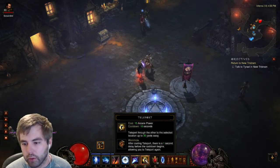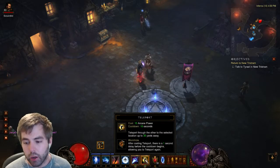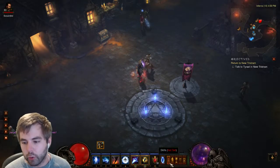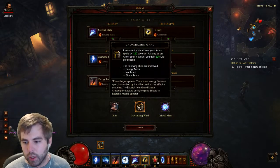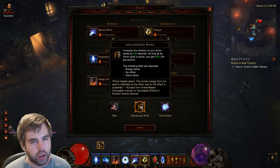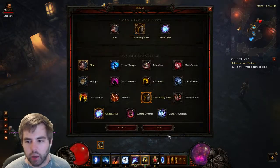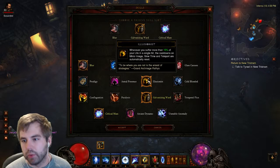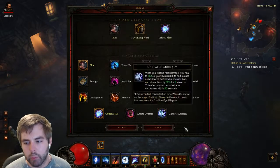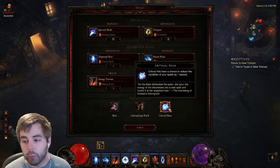Teleport with Wormhole — same as Diamond Skin, it ends up being available quite often. For passives, I have Blur for decreased melee damage taken, fairly self-explanatory. Gallivanting Wind is one I didn't really have another option for — it's life regen per second, which is nice but not necessary. If you think you can find something more beneficial, like Illusionist, by all means. And then Critical Mass, which is pretty important for the build.